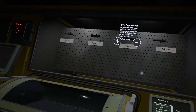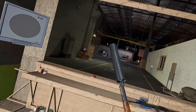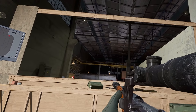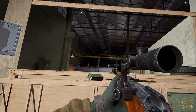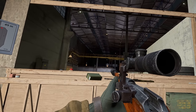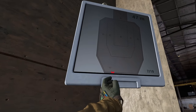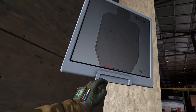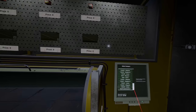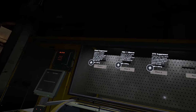Look at the DTK suppressor. Look at this big chungus — that is thicker than a bag of sugar. That silencer is thicker than a bowl of oatmeal. I literally said 'damn' when I saw this silencer. As you can see boys, we got some beautiful suppressors. All of the attachments in this update have been revamped — everything's new.